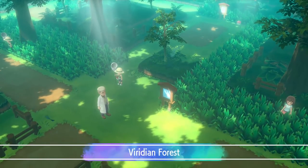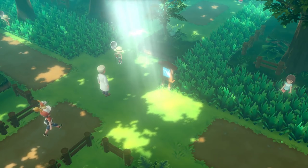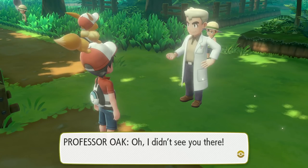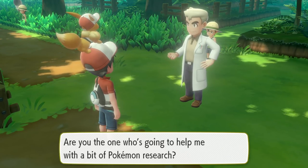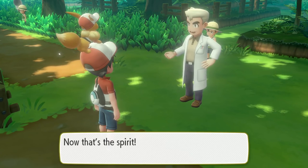The Pokemon Let's Go series is a brand new take on the Pokemon series that looks to combine elements from the RPG line and the mobile Pokemon Go game. The two versions will feature exclusive Pokemon to each version just like the RPGs have — for example, you can only catch a Growlithe in Pokemon Let's Go Pikachu but a Vulpix in Pokemon Let's Go Eevee.